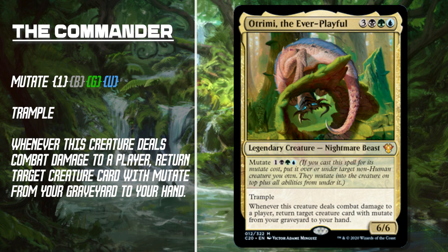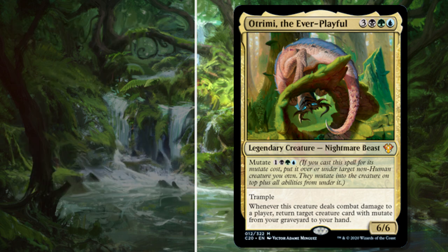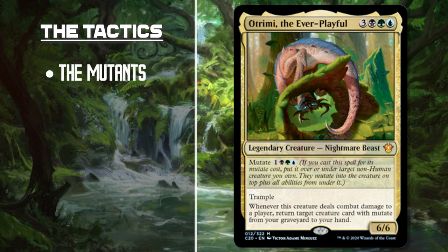Otrimi has trample, and whenever Otrimi — or the creature Otrimi is mutated onto — deals damage, we get to bring back any mutate creature card from our yard straight to our hand. With this deck focusing in on the mutate mechanic, it can be broken down into a very simple three-part story: Number 1, we need our mutate creatures. Number 2, we need Otrimi to get them back from the graveyard, and we need to mutate our stuff to get those activated abilities. Along with all those mutate creatures, we also need carriers — other creatures with low CMCs but with abilities and keywords to make the mutate creatures very powerful.